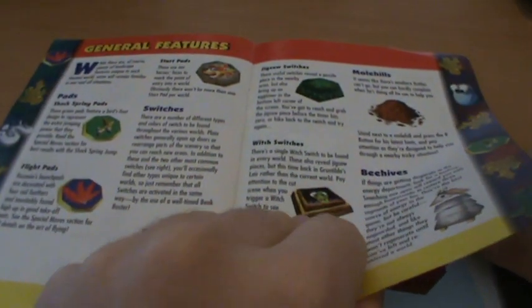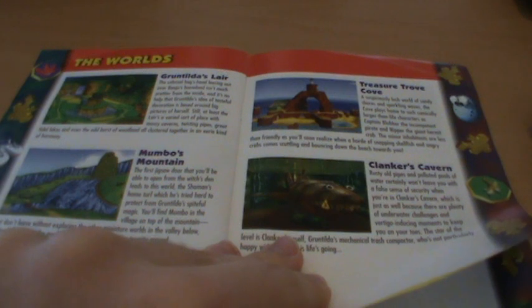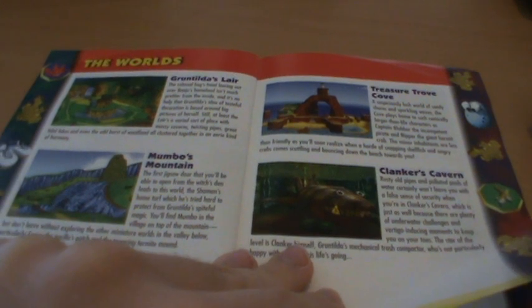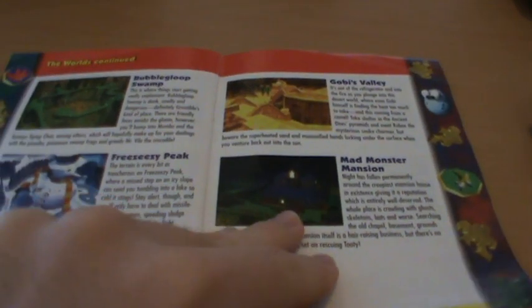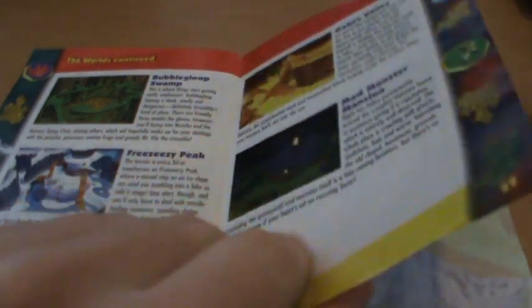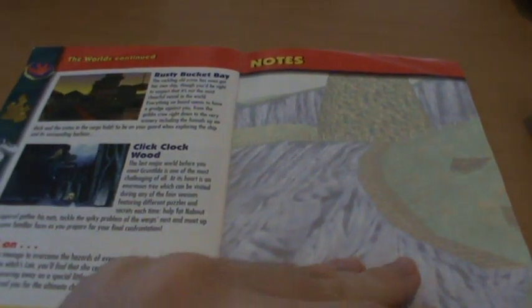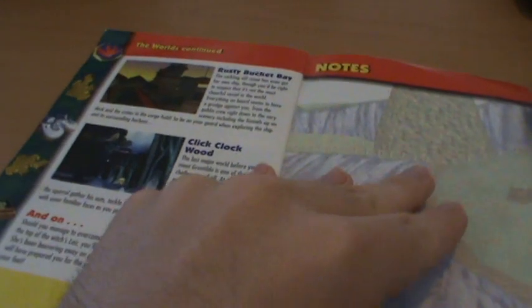I miss collectibles. Features and switches and molehills and Mumbo's Hut. And then we go through the worlds — no Spiral Mountain for some reason, but we have Grunty's Lair, Mumbo's Mountain, Treasure Trove Cove, Clanker's Cavern, Bubble Gloop Swamp, Freezeezy Peak, Gobi's Valley, Mad Monster Mansion — which scared the hell out of me as a kid — Rusty Bucket Bay, Click Clock Wood. That's pretty much all of them.